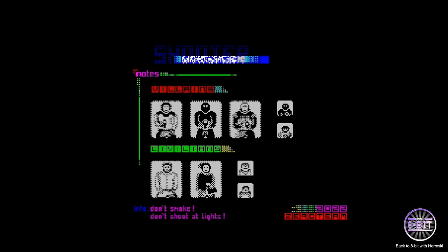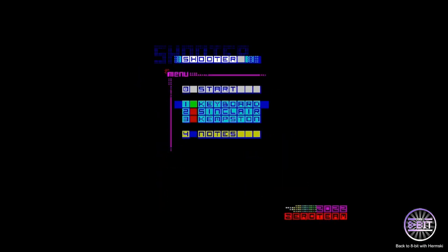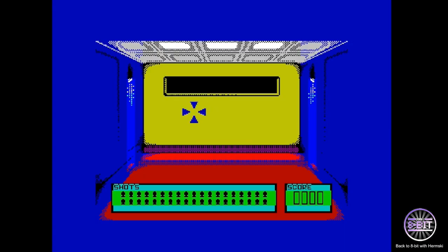Clicking on the notes, you can see who the villains are and the civilians — those are the characters you have to look out for. I'll go Kempston joystick and use my trusty joypad.